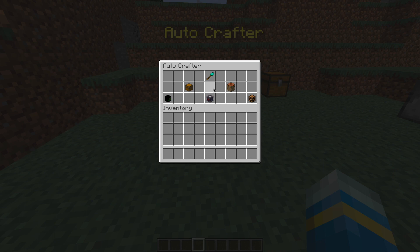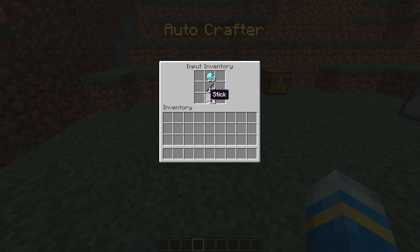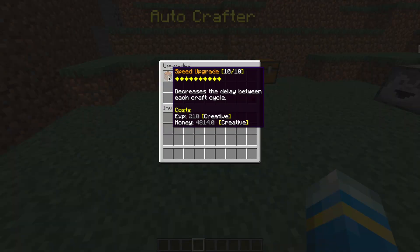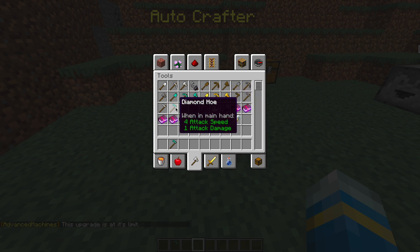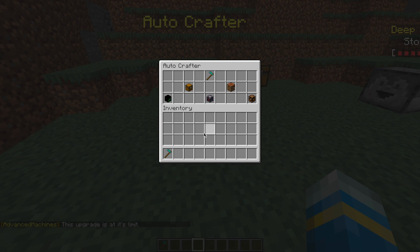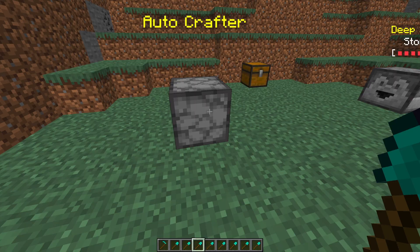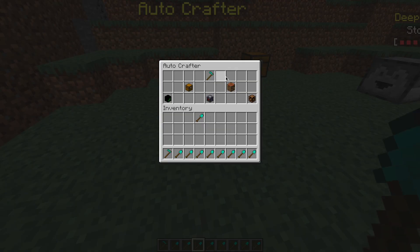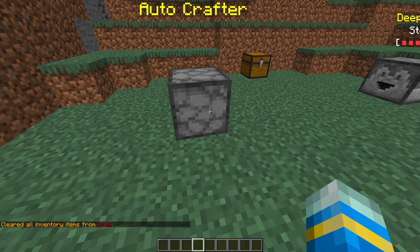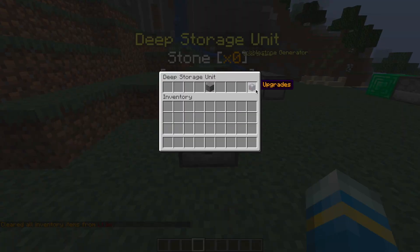Next we have the auto crafter. In here things can be crafted automatically. I've chosen a diamond shovel — in the input we have all the items we need, and in upgrades we can obviously upgrade the speed. We can change the item, so if we switch to a diamond hoe like that and go to the output, we can take those out and it will start making diamond hoes. Going back to the input, you can see it's using the materials. That is how you use the auto crafter — a very useful piece of kit.